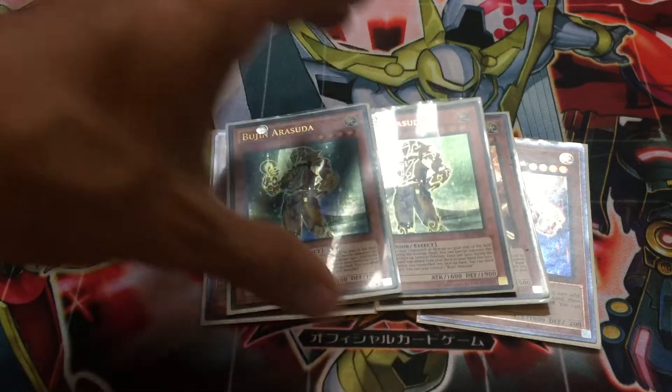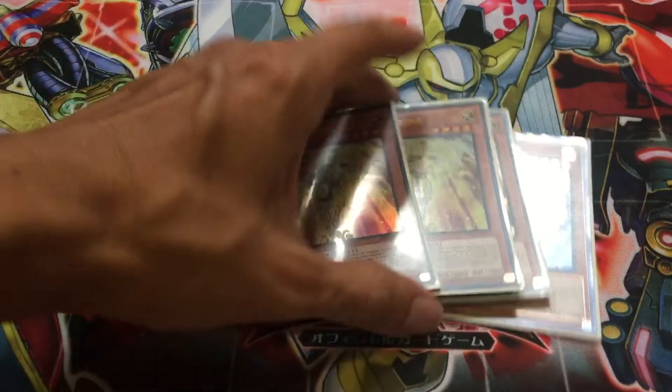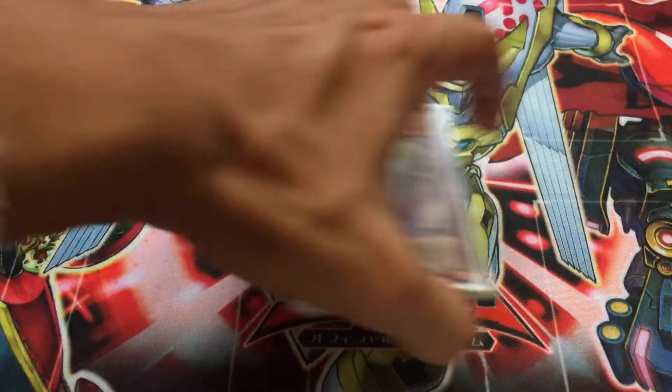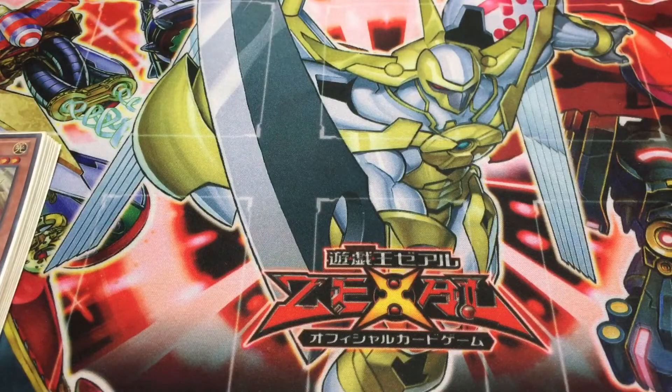Arasuda's effect: when a Bujin card is searched from your deck to the hand, you can draw a card and discard one. Harume's effect: if it's destroyed, both players discard one card from their hand, if both have one. So that's it for the Beast Warriors — the main cards you want to see on the field. Beast Warriors are both in the main and the extra deck, and you always have to have a Beast Warrior on the field so that you can use the rest of these cards.